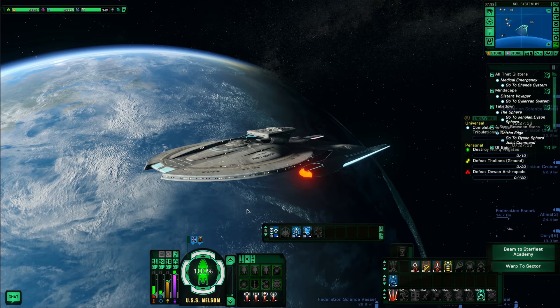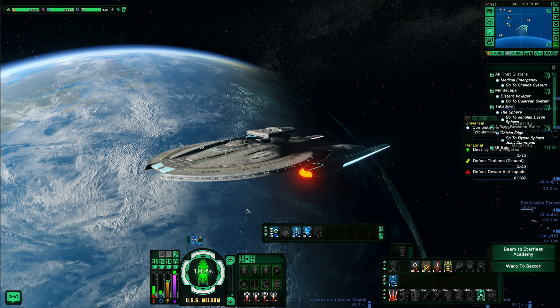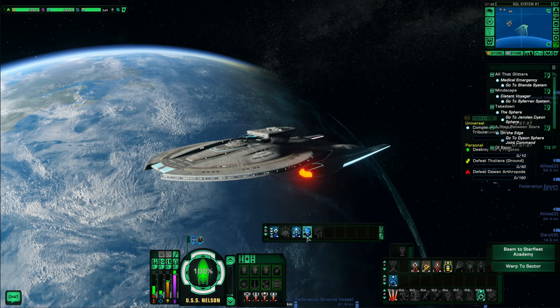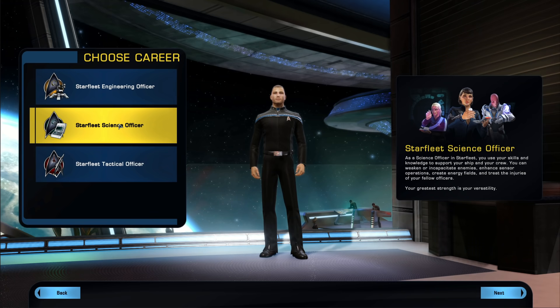If you want something that's damage over time, has an interrupt, and a nice large damage resistance debuff to enemies, Science is the way to go. But lastly, we have Tactical Officers. Tactical innate captain's abilities boost your critical chance, critical severity, and damage output — for you and your friends.